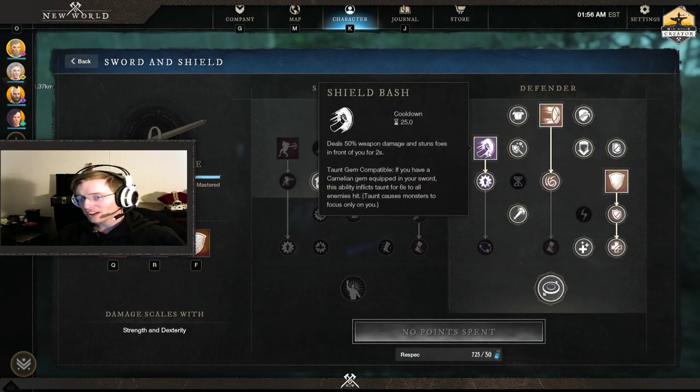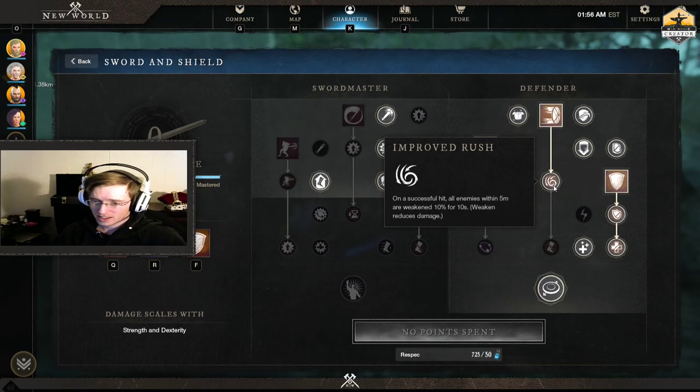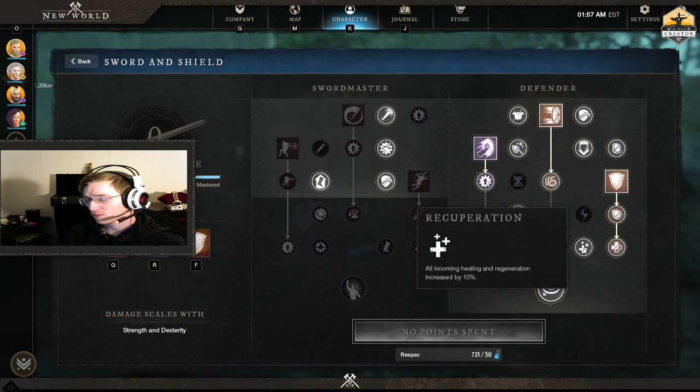I take these three abilities: shield bash is really good because it has a taunt. Shield rush is really good because it has a 10-second 10% weaken on all enemies within five meters of the target you hit — a lot of people slept on this. It does a lot of work in both PvP and PvE. You're not doing the most damage, but you're reducing a lot of damage — not just to you but everyone around you. They buffed it — it used to be only a 4-second weaken, now it's 10 seconds. Defiant stance is one of the big things in PvP that people hate me for.